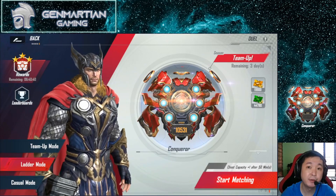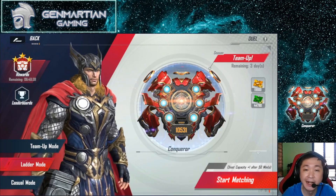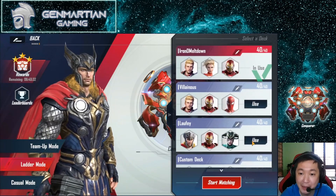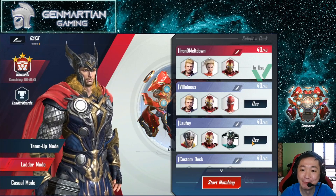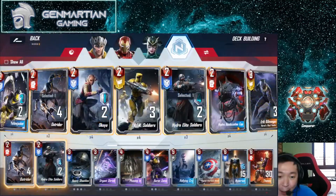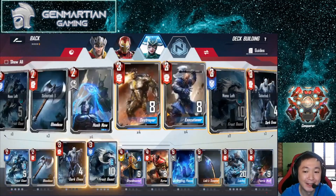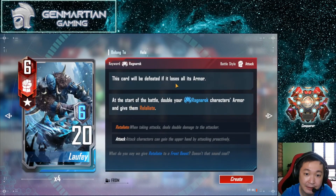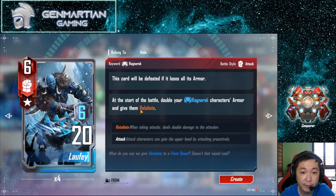Hi everyone! Today we'll be continuing our Road to Conquer series. This day, we are going to do some tests on my new Lofi build. It's not the strongest one out right now, but I just wanted to use Lofi for fun using this deck. So what this card does is, at the start of the battle, it doubles your Ragnarok character's armor and gives them Retaliate.